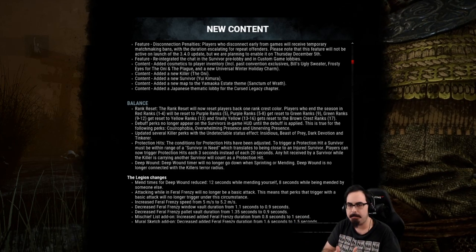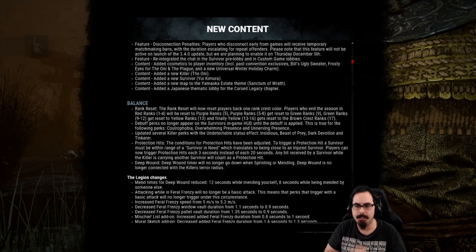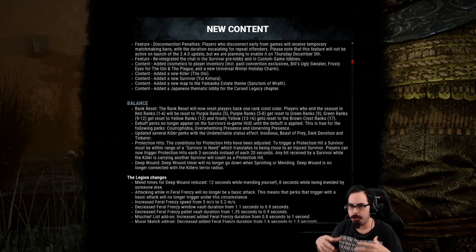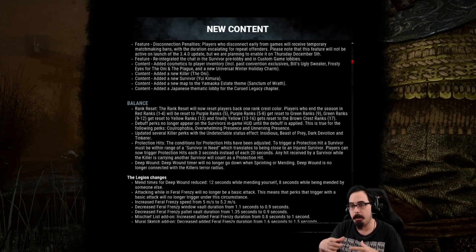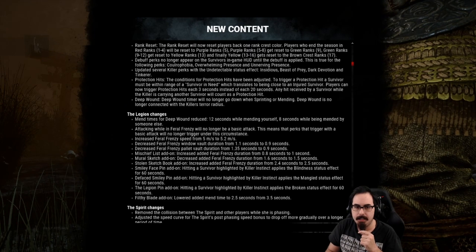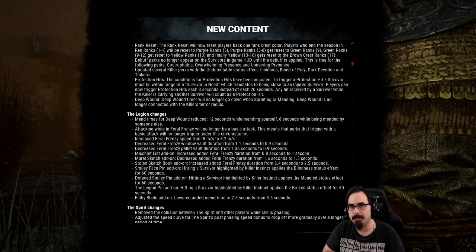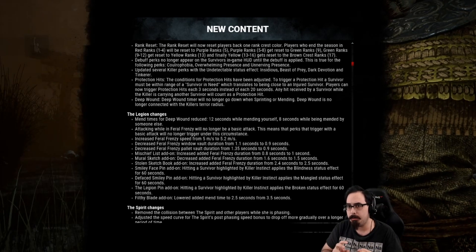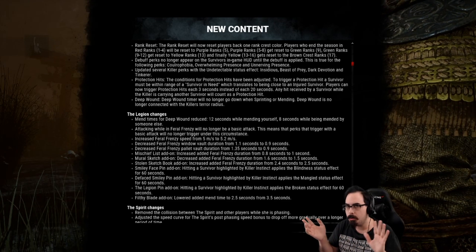Debuff perks will no longer appear on the HUD for survivors until the perk is in effect. Coulrophobia, for example, usually showed the effect for as long as you were in the terror radius, but now only while you're healing within the terror radius will you know the killer has that perk. Deep wounds got a nerf — the timer no longer decreases while sprinting or mending. This is how they fixed Legion.